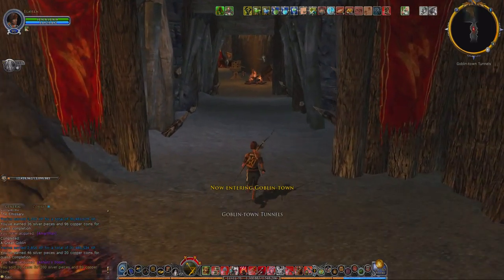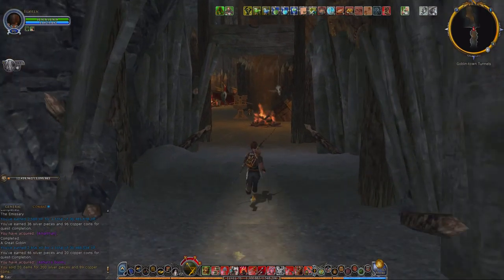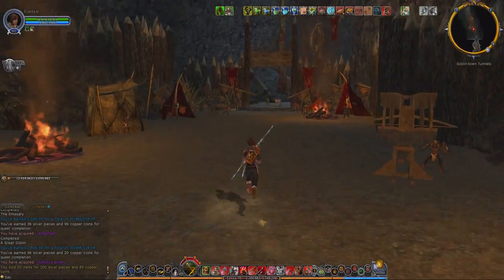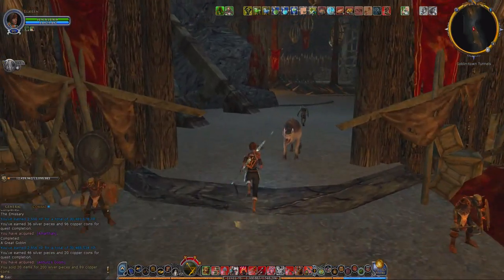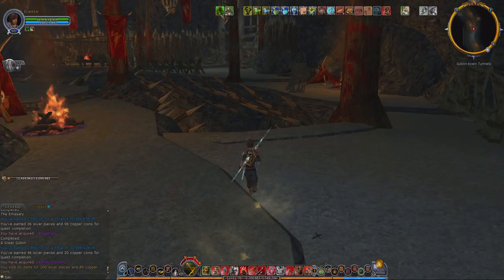Now one of the advantages we're going to have is that Elaine is 91st level, so the Goblins aren't going to pay her any attention — she's definitely beyond their notice. That's going to be nice because that way we can just run right to where we want to be.